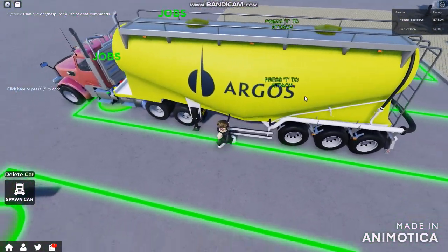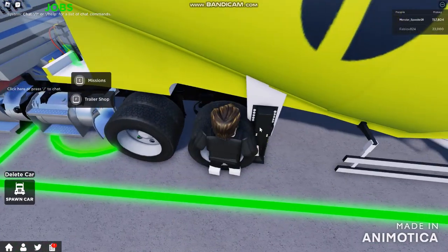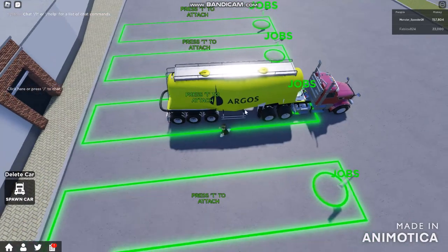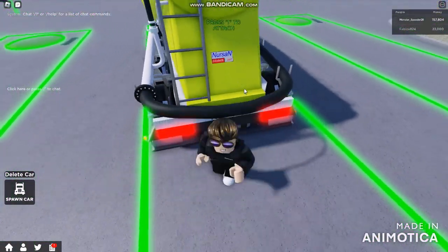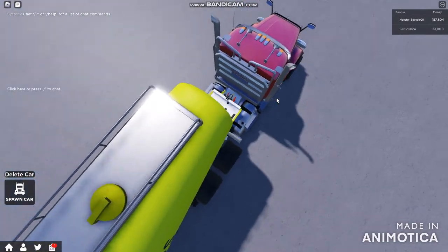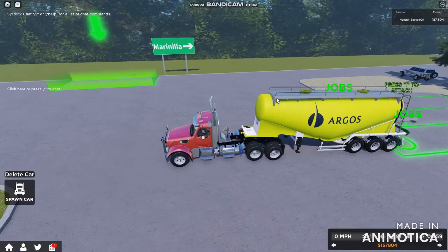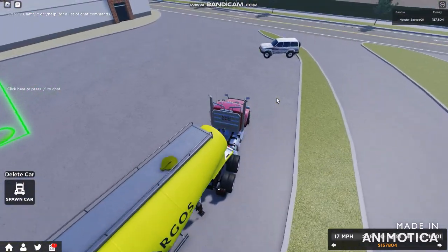This is absolutely not guaranteed. I cannot lift the landing gear, so it's going to be very difficult to finish this job. But when I press T from inside the truck — it looks like it works. We are on our way to our next destination.